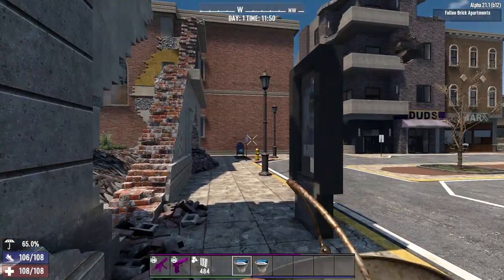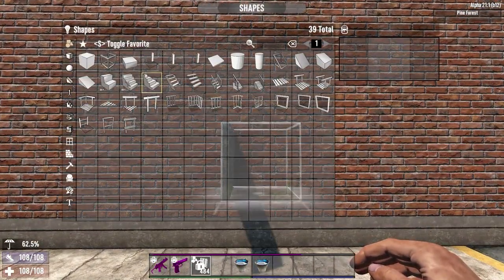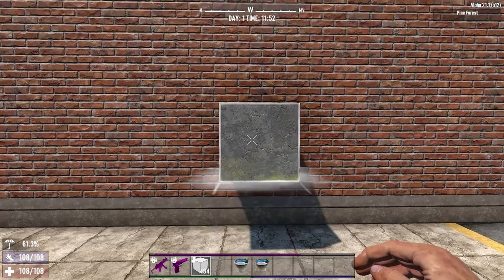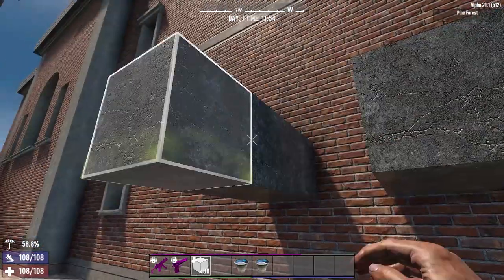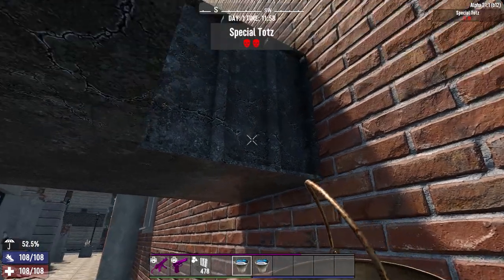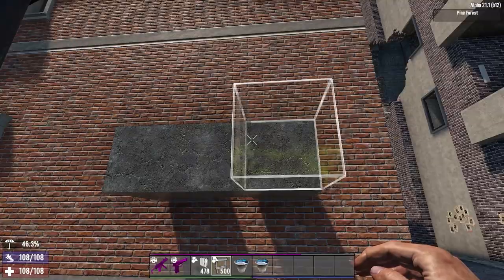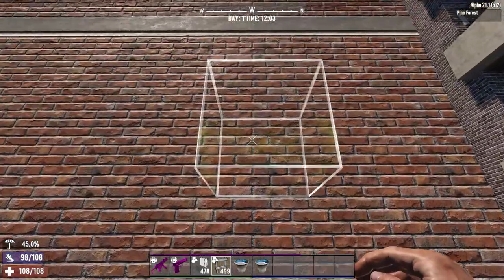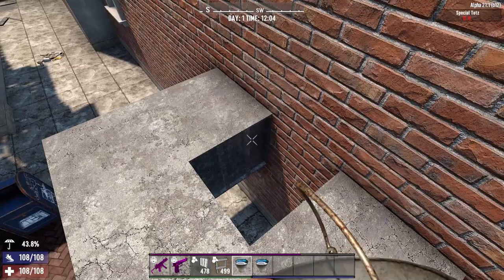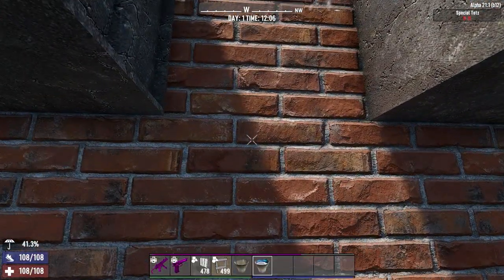So how do we turn this into a ladder? Well, taking this building as our base location, we can start to build a similar structure on the third block from the ground. Place in the facade block and throw in a bucket of water from underneath — and nothing happens. Whacking on a ladder to get to the top of the structure however, adding the water again, and voila — a stable floating water block in Alpha 21.